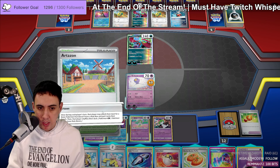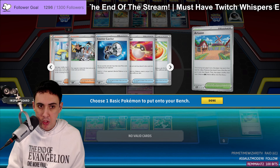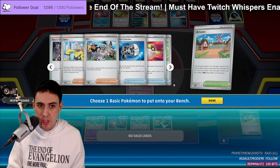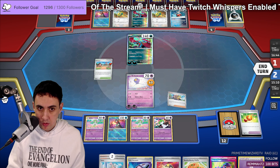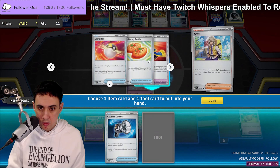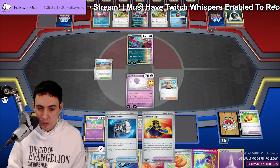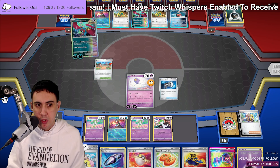Let me check the deck. There's Mew, there's Boss, there's Countercatcher. Done — GGs! We finally broke the losing streak!